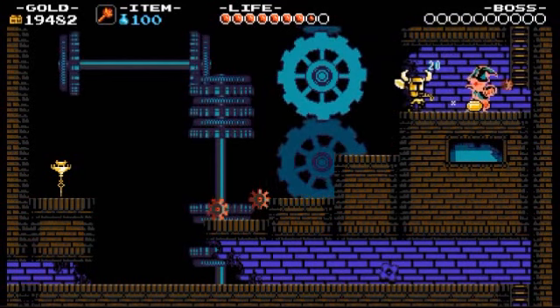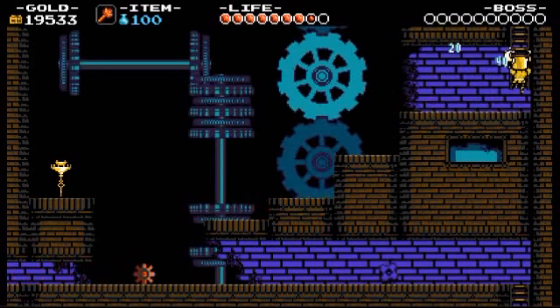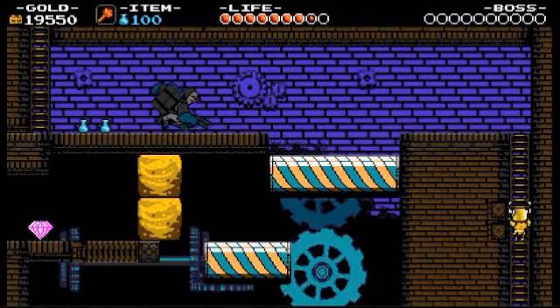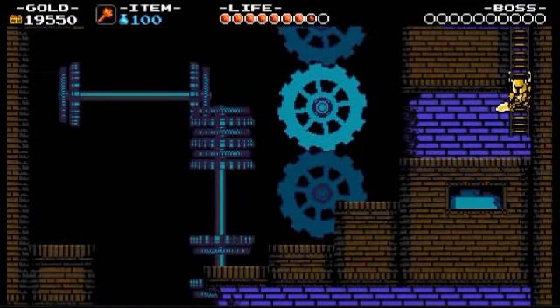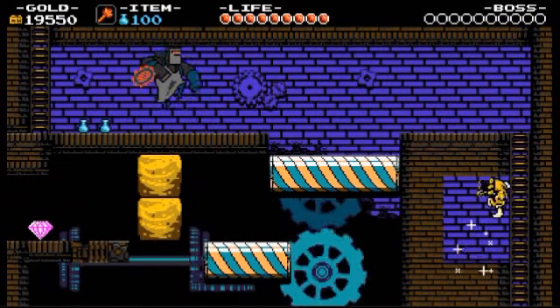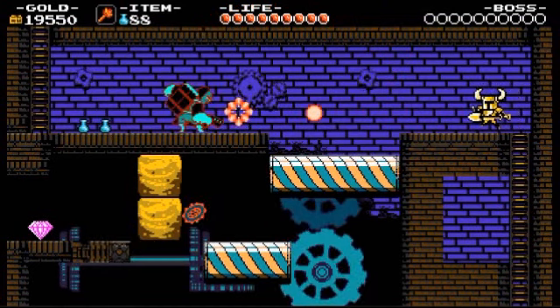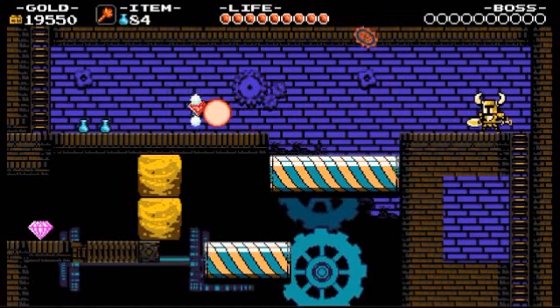These enemies we saw earlier — they just kind of shoot out cogs or metal blades. There's a nice little callback if you prefer that. They just run around on the floor and you just need to avoid them. There being two of them there, just take that section with a little bit of extra caution, but it's still not too bad.